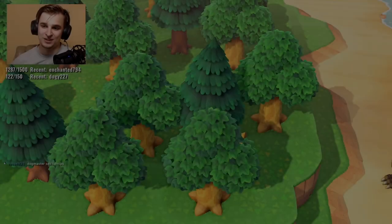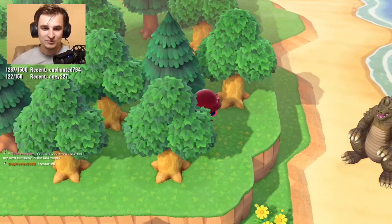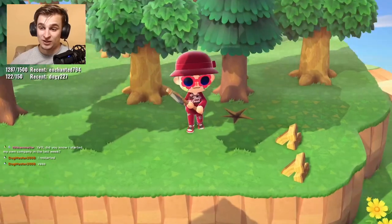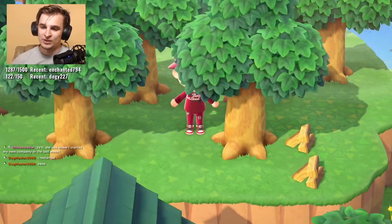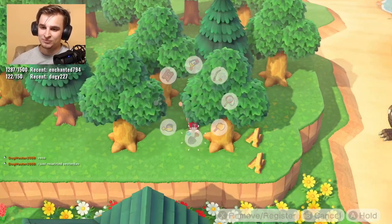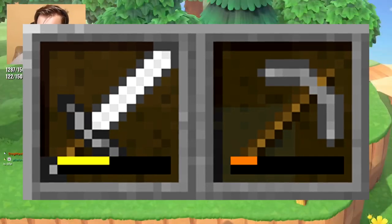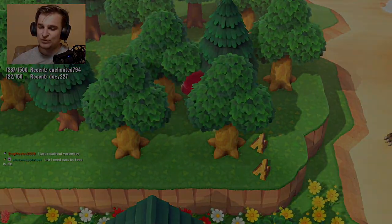A durability indicator would be really nice for our tools. In previous games, we had a durability indicator on our axes, which were the only tools that could break — the indicator was just showing cracks and wear in the axe. Even something small like that would be nice. Not specifically a bar like in Minecraft to tell you exactly how close your tool is to breaking, but just something to indicate that it's close to death.